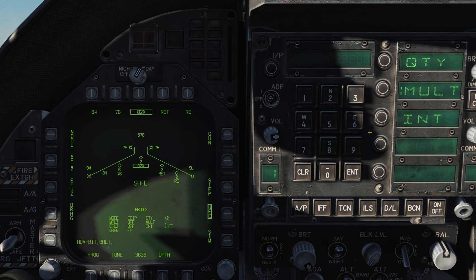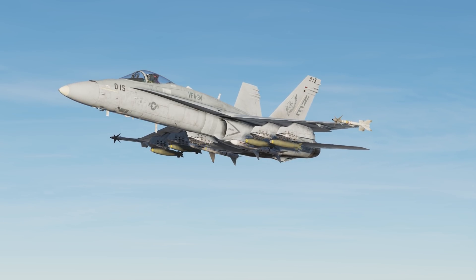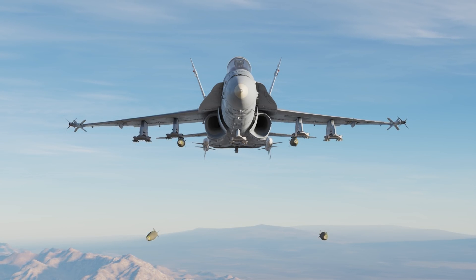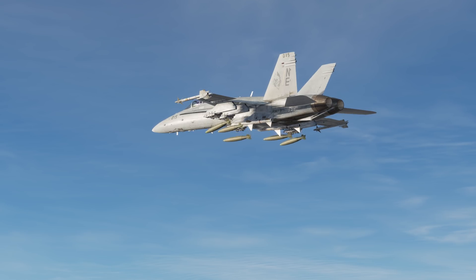Mult is the multiples of bombs to be released — how many bombs you wish to have dropped in each salvo. Int, or interval, is the distance between each salvo in feet, up to 1000 feet. In manual mode this sets a millisecond delay. For example: quantity 10, multiple 1, interval 1000 will drop 10 bombs individually with 1000-foot spacing. Quantity 10, multiple 2, interval 800 will do 5 drops of 2 bombs 800 feet apart. Quantity 10, multiple 5, interval 1000 will perform 2 drops of 5 bombs 1000 feet apart.